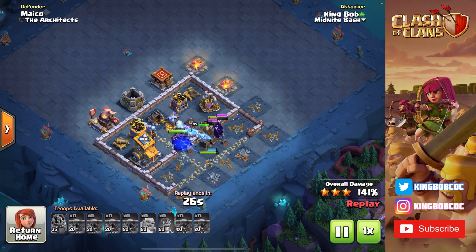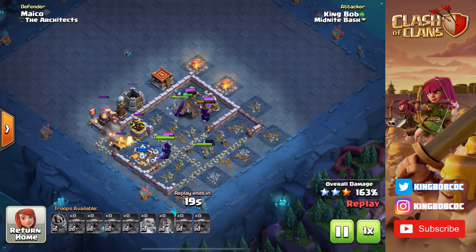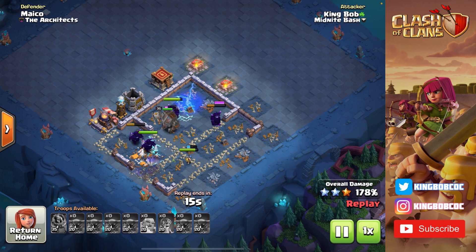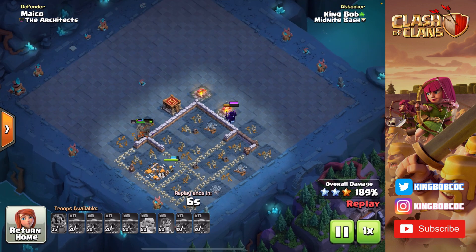The base is going to go down. PEKKAs are just so strong — I have so many PEKKAs alive. This is a really good base layout, I know it's falling down super easily, but this is just because PEKKAs are so hard to counter. It's really hard to make a base that can defend PEKKAs but also defend all of the other strategies in the game. So a lot of times you find these bases that are weak to PEKKAs and they just go down.